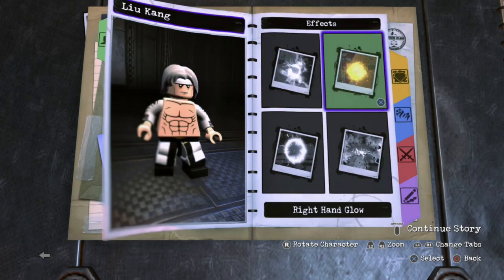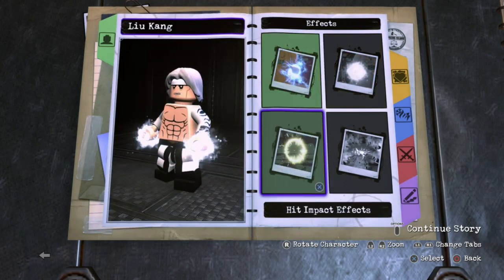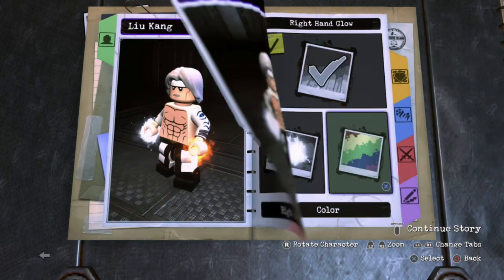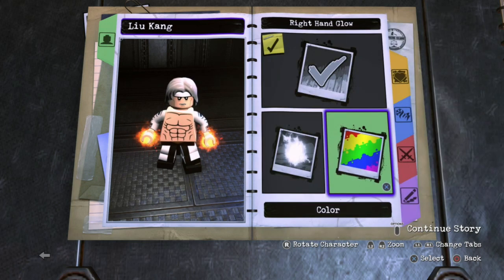But I still think he looks alright. Let's go ahead and give him some effects. For the effects, I went ahead and gave him two effects and gave him orange for the fire, because after all he is the fire god. I do wish I could have given him like a blue effect for his arms to make it look like lightning — that would have looked awesome, because he has the ability to control lightning and fire.